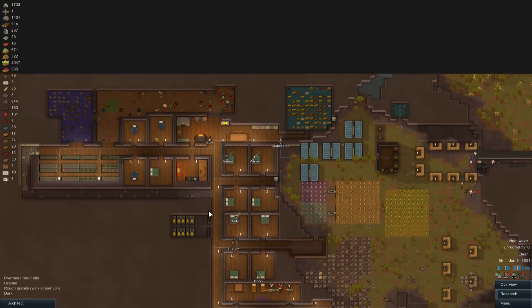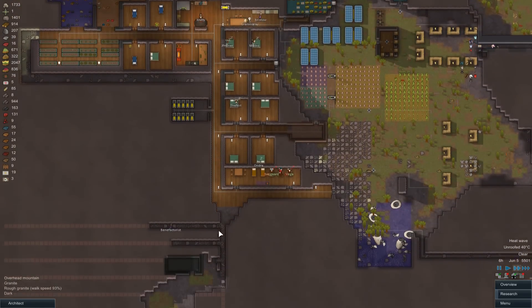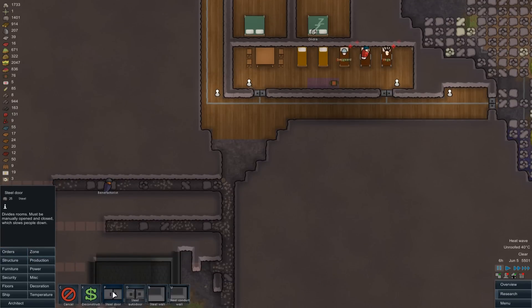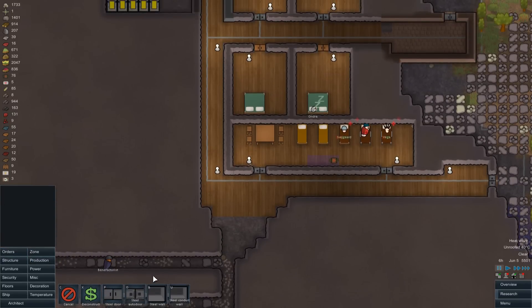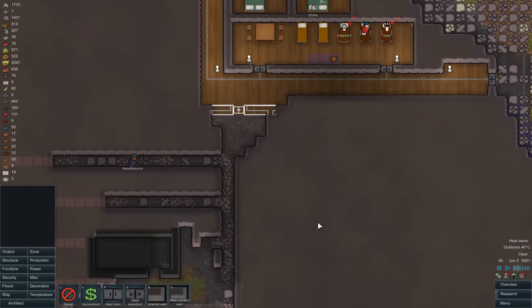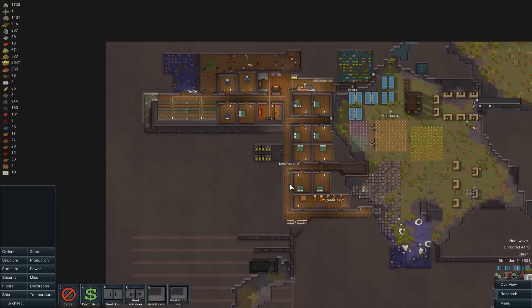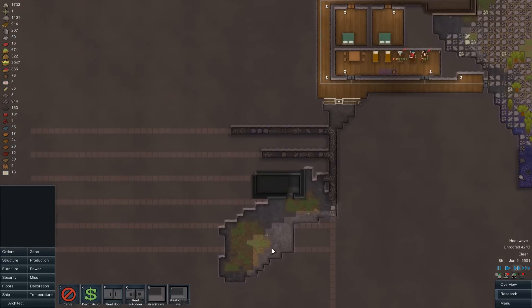How are we doing indoors with the heat wave? It's showing as unroofed because we've just opened this up, so we're going to need to put a doorway in. In fact, let's build the walls out of something far more sensible than steel. We've got lots of granite - let's do granite along there just to separate off this area, because we have no idea what we might find down here.